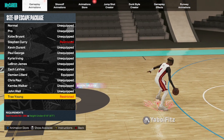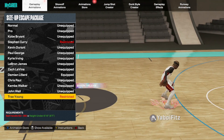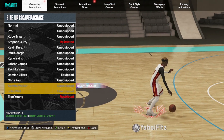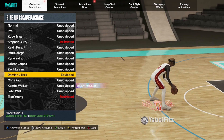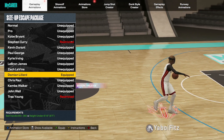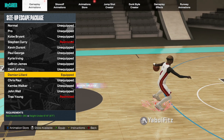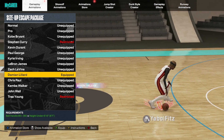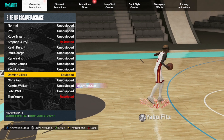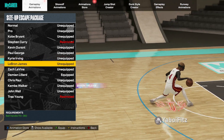Trae Young and Stephen Curry are the best escape packages overall. Trae Young is the best for misdirection, but if you want the combination of everything — hot back, misdirection, and the Curry slide — Curry is the best all-around. The one I like most is Damian Lillard, which needs 90 plus ball handle and works up to 6'7". Lillard is essentially Curry without the Curry slide but with slightly better misdirection in my opinion.